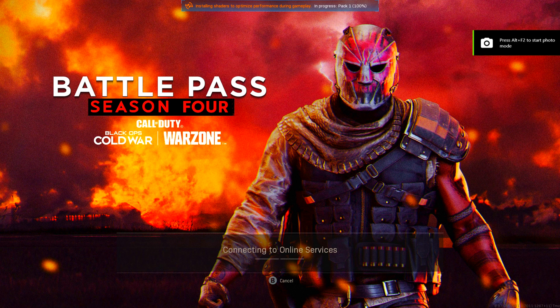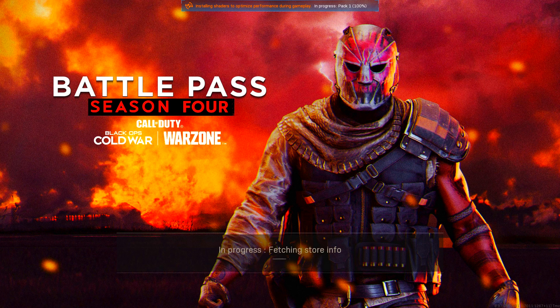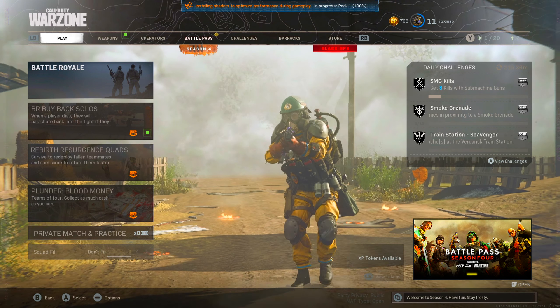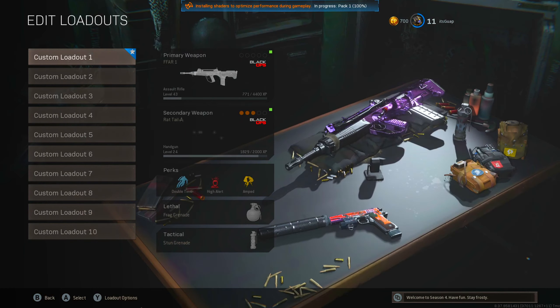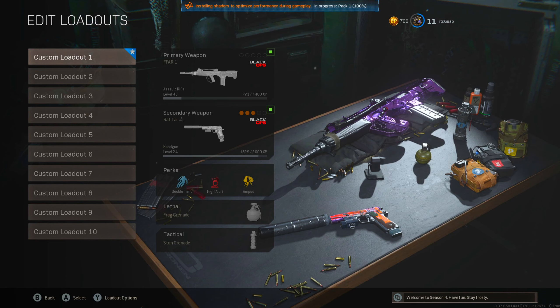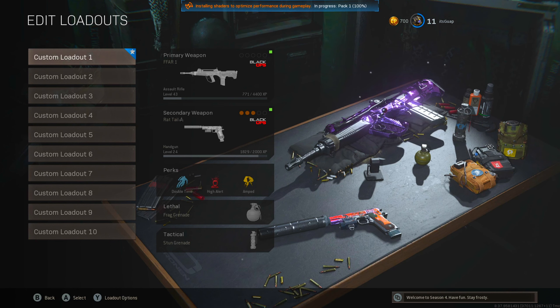Now what I'm doing is just loading this back up to show y'all that it sticks, and that will be the end of this video. As you can see, it's stuck — I can go over to the custom loadouts and as you can see everything is still there. You still got the DM Ultra and you got the charms also. So if you want this service, send me a DM on Instagram or Discord, whichever you prefer. Talk business, we can make it fast, I can get your account and give it right back to you real easy and simple.